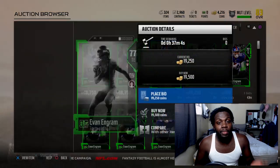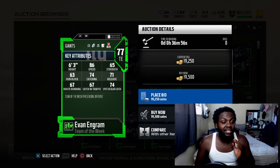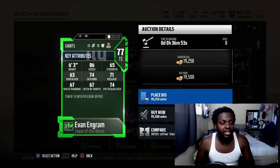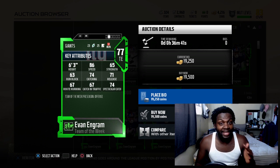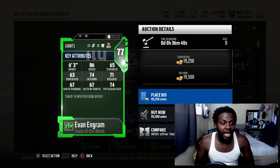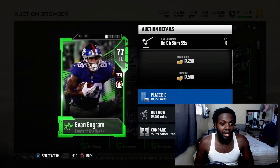Then there's Evan Ingram. I want to get this dude because it's like having a receiver at tight end. This dude has 86 speed, 65 strength, 63 run block, 74 catches, 71 release, 67 route running, 74 spectacular catch. He is a tight end with 86 speed - the run blocking is eh, but just that speed alone, I'd definitely want him on my team.